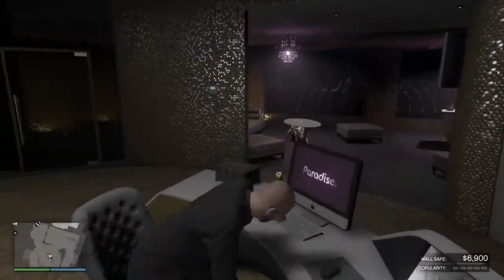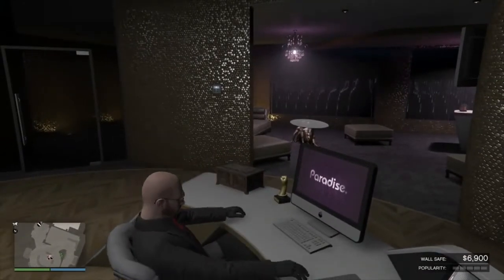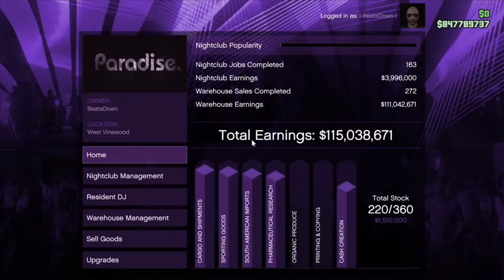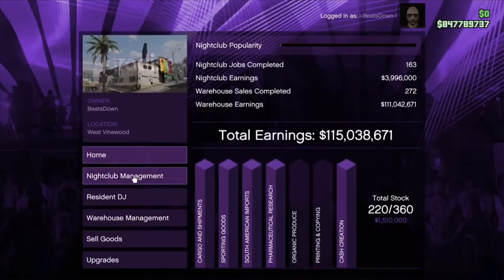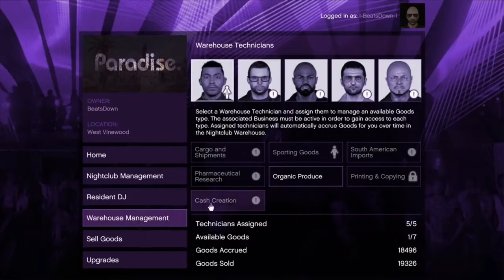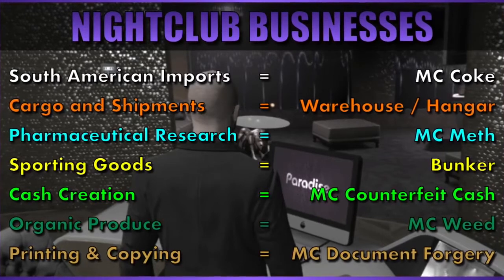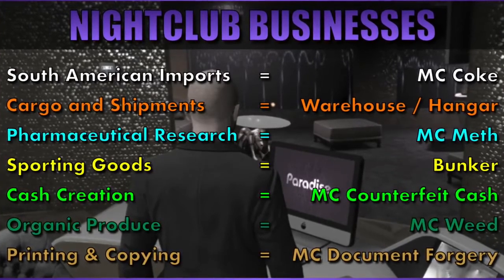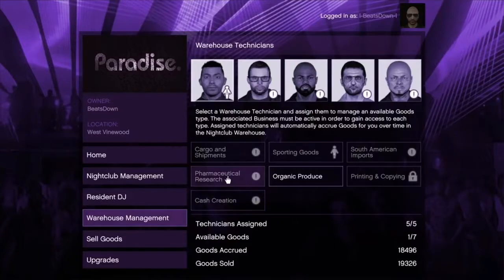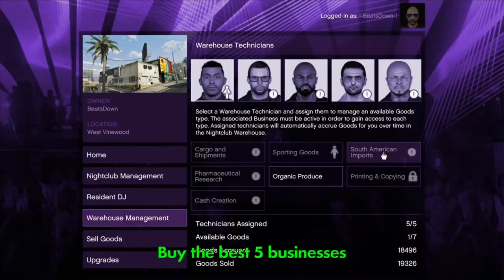Once you've earned your millions from the Cayo Perico heist and bunker sales, there is one more investment you must make and that is the nightclub. The nightclub is another passive income business much like the bunker but it does require you to own some other feeder businesses. These include the hangar and crate warehouse, the bunker, as well as the five MC businesses of coke, meth, weed, cash and document forgery. However the maximum number of employees you can have working on product from these businesses is five, so you only need the best five.